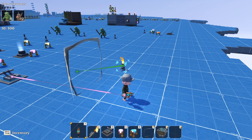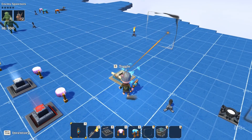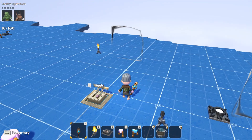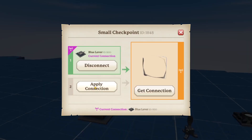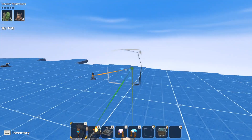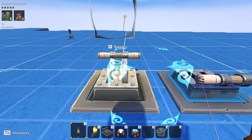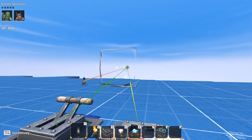Now if I walk through the checkpoint with a constant signal going in, it does turn on. But here's where things get interesting: if I come over and turn off the toggle, it actually doesn't turn off — it continues to send a signal constantly once we've walked through it. Input number two is the reset input. If I grab a second switch and put it into input number two, flipping that turns it off.